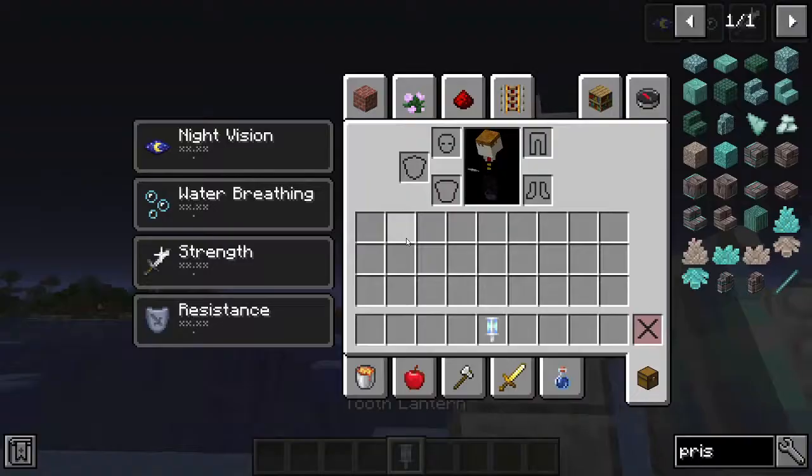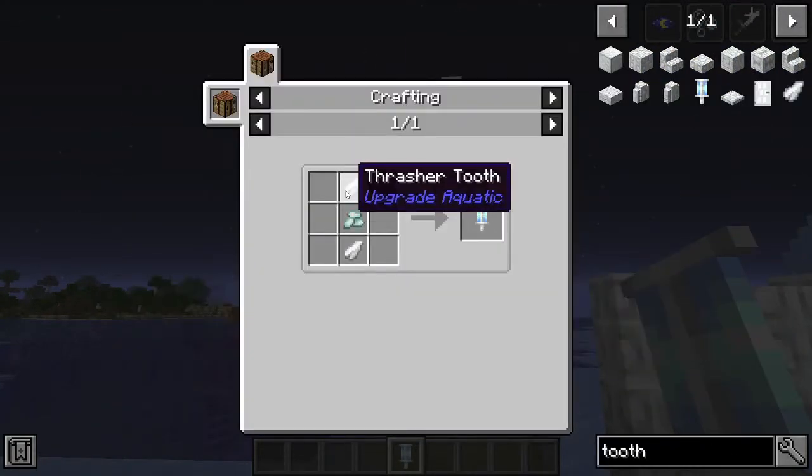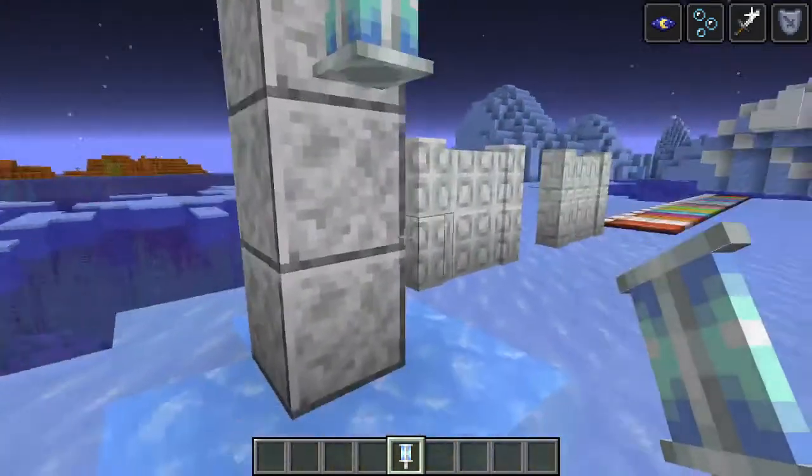Now this is the tooth lantern and it is made using thrasher teeth and prismarine crystals, and it makes this awesome lantern. It looks really cool.